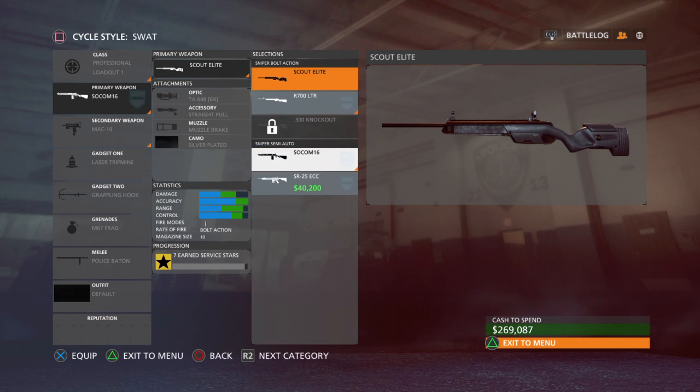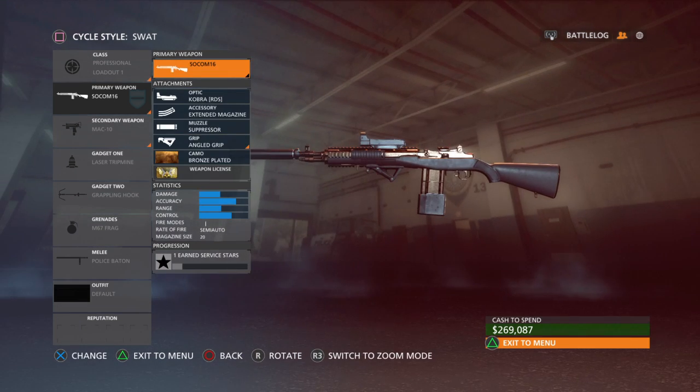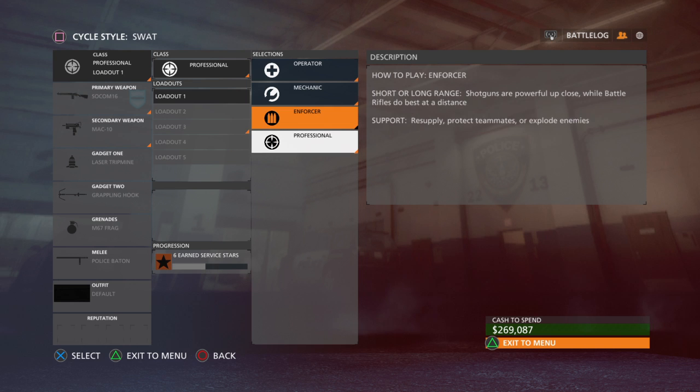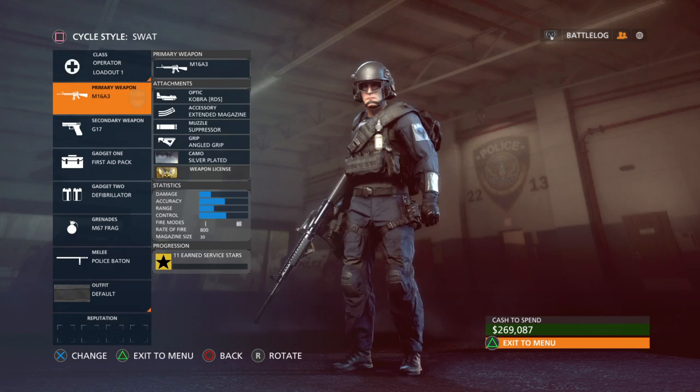The R700 is a little bit less of a sniper than the AWM for the criminals, but I still like to use the Scout Elite personally. It's all personal preference — these are just what I use. Next we'll go to the operator class.